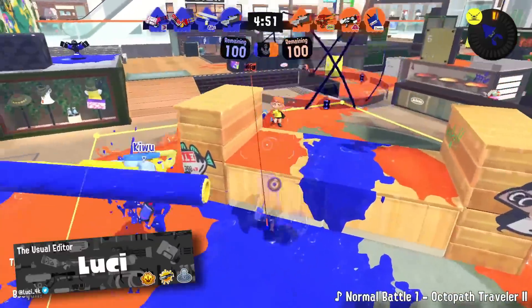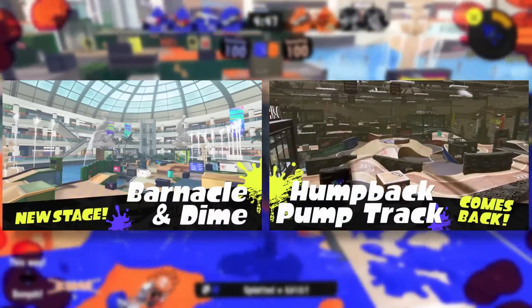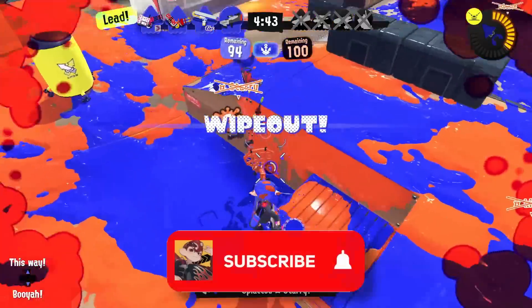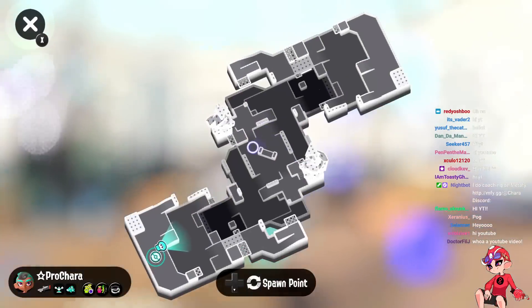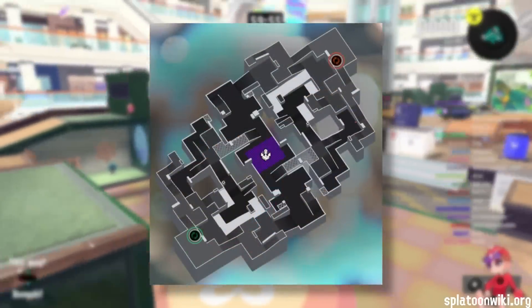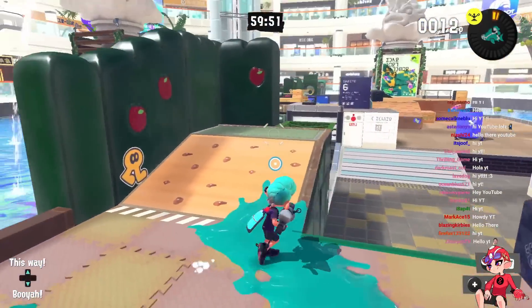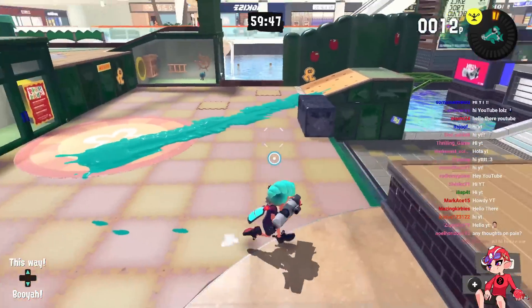Welcome everybody, it's time to go over the two new maps for the new season with an in-depth review. We're starting with Barnacle and Dime. As a whole, this map is really weird — it feels kind of like Albacore, which is what I've seen it compared to, but without the left side at all. That's somewhat there, but the terrain on this map is way better.